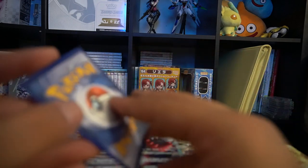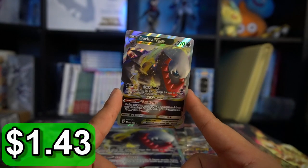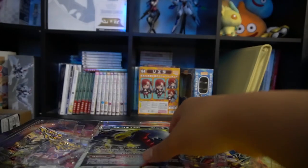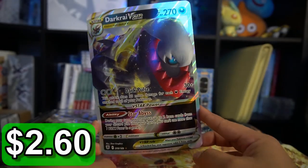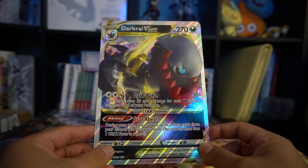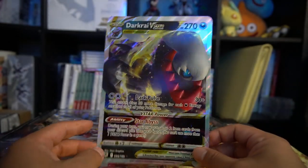I can't send it to PSA anymore. But then we have the Dark Rite V-Star promo card here, and of course the jumbo version of that same card. I'm actually thinking about collecting jumbo cards. I know they're pretty cheap to purchase, but I just thought it was a pretty cool little collector item.